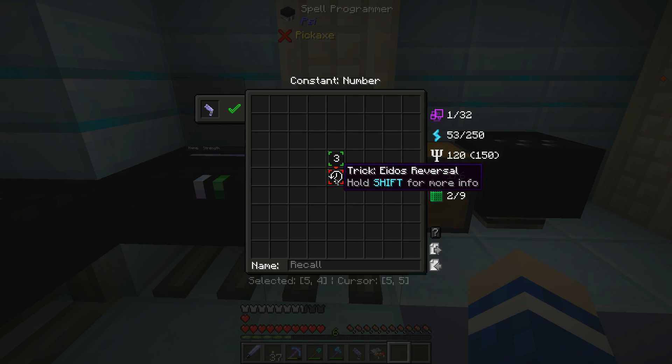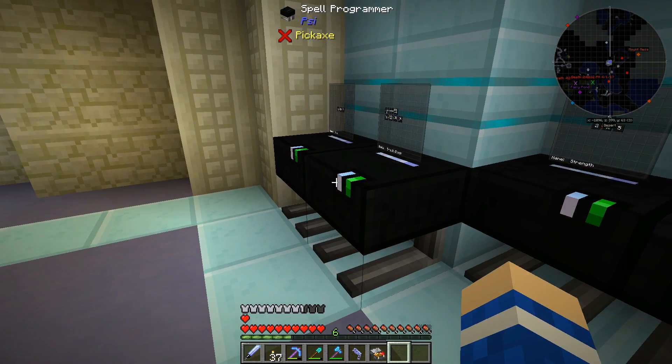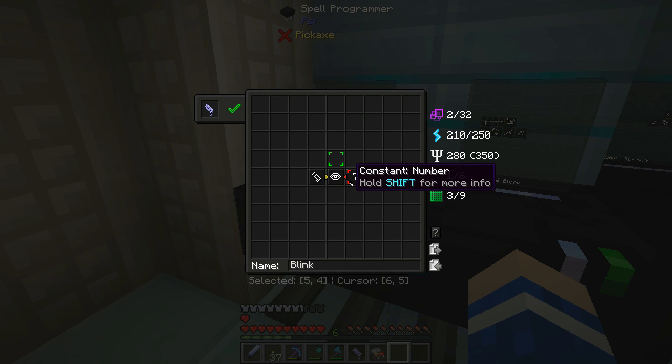Basically, use the Eidos reversal trick with the number 3, which is how many seconds you reverse in time. And you can also use Blink with a number for how many blocks you want to blink forward.